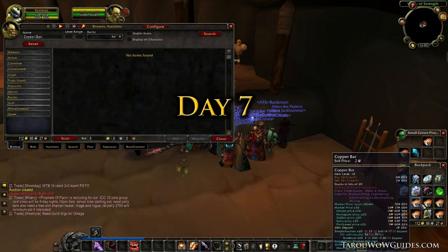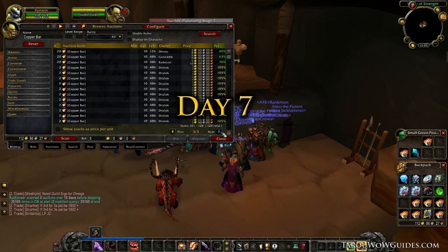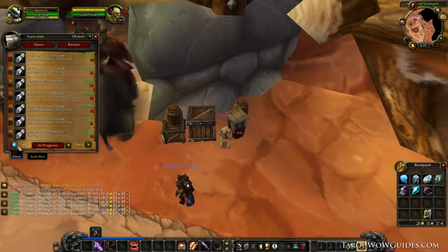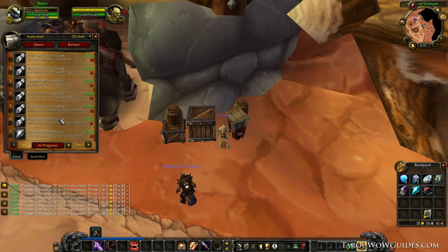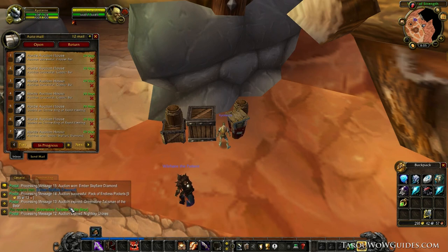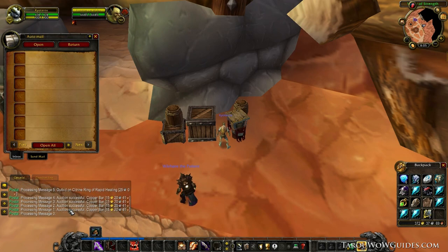Day 7. It's day 7 and the last day I'll be listing or buying items. I once again do a typical search for copper ore, enchanting materials, eternals, twink items, and any other frequently bought items. Since my cash flow is much higher, I stay away from low-value items and anything that won't make more than a few gold profit per item.